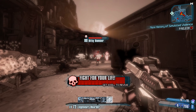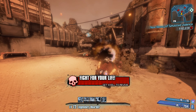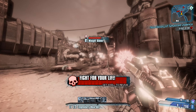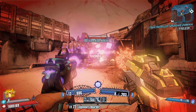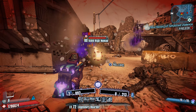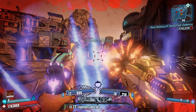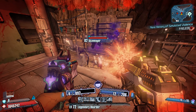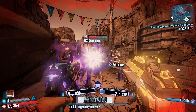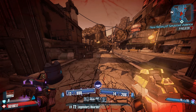The only other weapon that comes somewhat close would be the Unkempt Harold. And even then, I think you'll find that provided you can land consistent criticals, the Interfacer will end up dealing much more damage. With all of this said, the Interfacer does have a few downsides. If you're playing any character other than Salvador, there's a pretty good chance that you're going to have to deal with massive ammo consumption and constant reloading while firing the Interfacer.